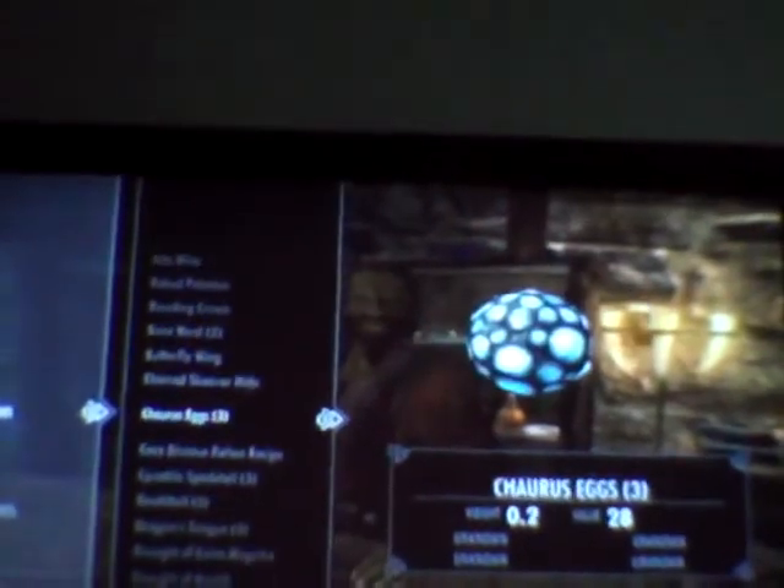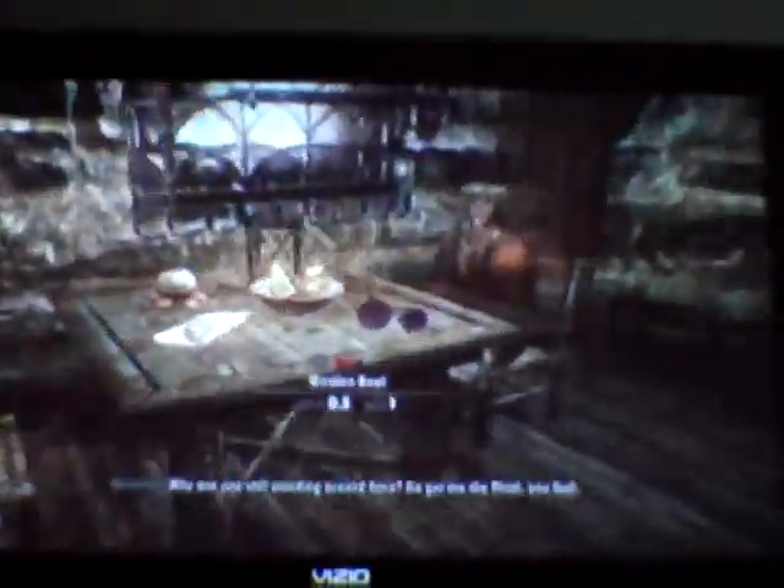Okay, and then you talk to this guy. What do you have for sale? There should be one here. If there's not, just wait 48 hours. Let's see if he has one right now — and apparently he does not. But wait like 48 hours and then there should be one there. YouTube, I hope you like this video. Please rate, comment, and subscribe. Peace out.